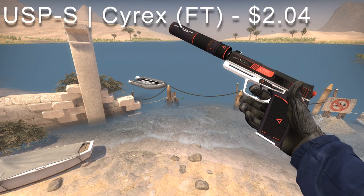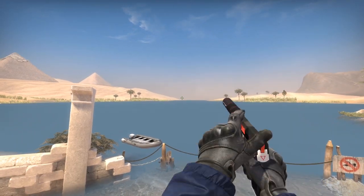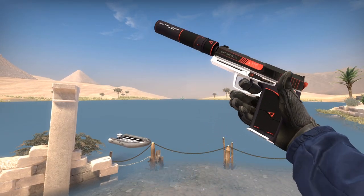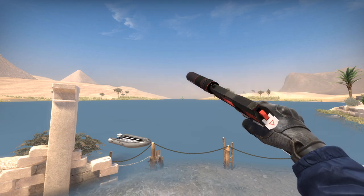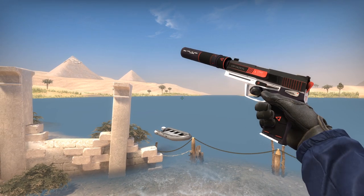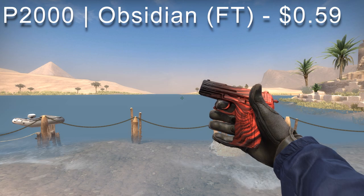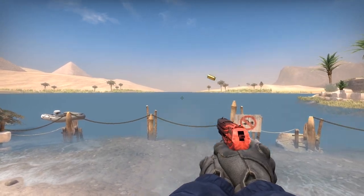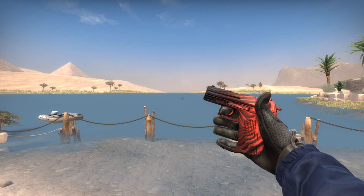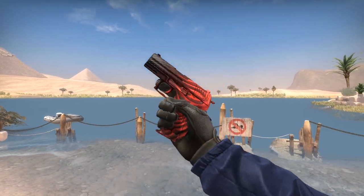First up we have the USP-S Cyrex in field tested condition going for $2.04. This is probably the cheapest USP-S skin that has at least some red hints, because the rest of the red themed USP-S skins in CSGO are pretty expensive. This one is the best looking for its cheap price — simplistic but the red really shines through. If you're a P2000 user, the Obsidian is going for $0.59 and the red is more prominent throughout the skin. Black and red really go well together, though the P2000 is doo-doo and I'm not going to take that back.